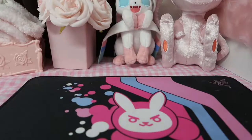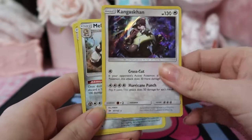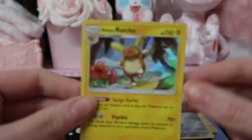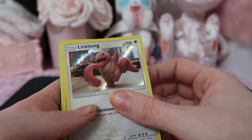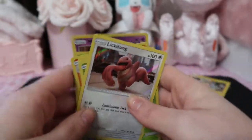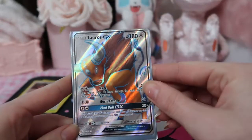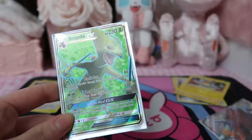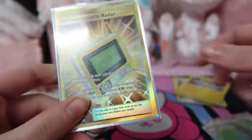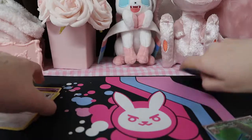Just to recap our pulls: ending on that Kangaskhan holo, we also got a Melmetal holo. My favorite of the holos we pulled was the Alolan Raichu. From Detective Pikachu, we got Lickitung, Bulbasaur, Magikarp, Arcanine, Snubbull, Meowth, and Mr. Mime. And our highlights for the video: the Tauros GX full art, the Sceptile GX full art, and our gold card — the Electromagnetic Radar.